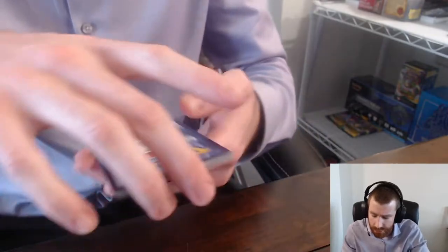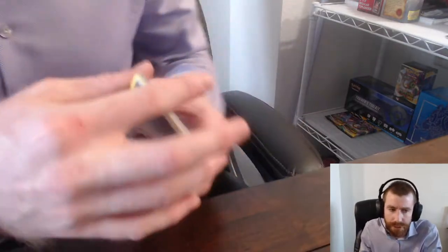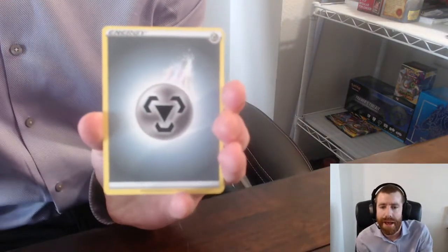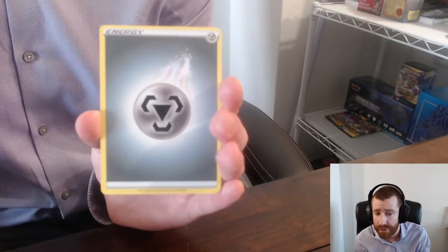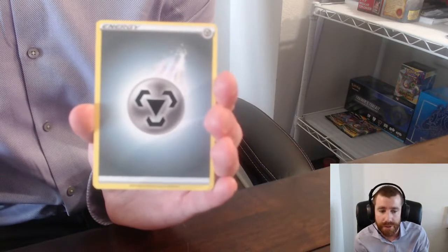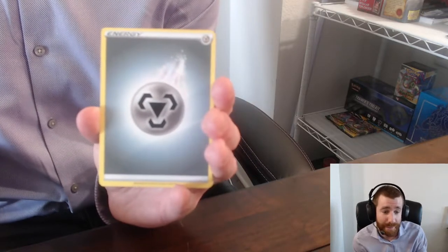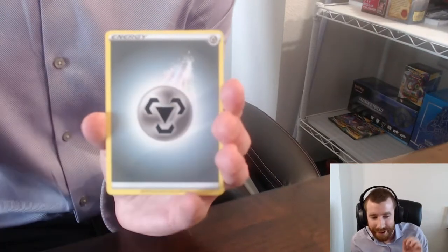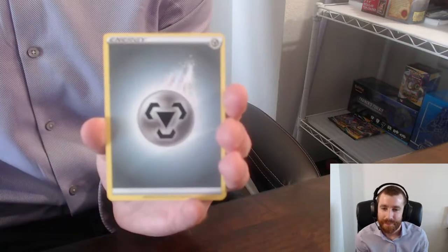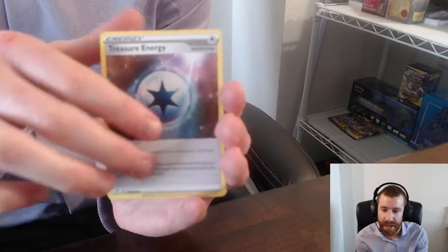I was doing the math on it — there's 237 cards in the set counting the secret rares, and then I think there's 165 reverses. So if you go for the master set, there's over 400 cards to collect. The problem is most binders, at least that I've found, can only hold 360 cards. So hey, Pokemon Company, if the sets don't fit in the binders that you sell, it's probably a sign they're getting a little too big. If anyone out there knows some binders that fit 400 cards or more, please let me know.